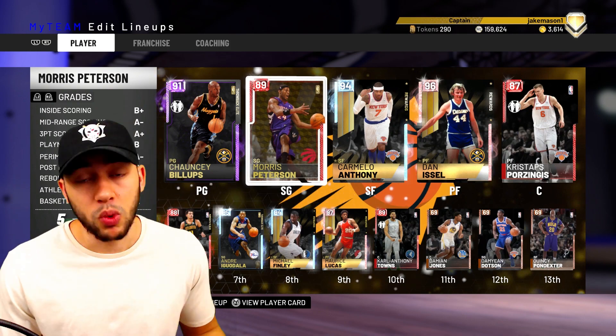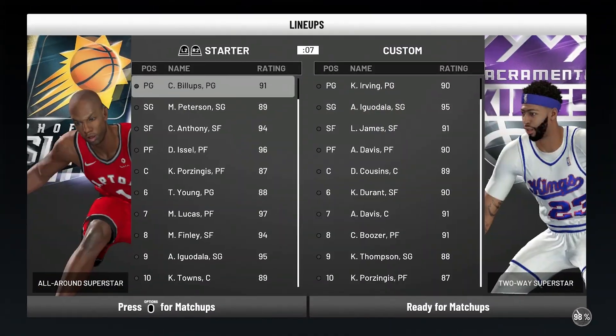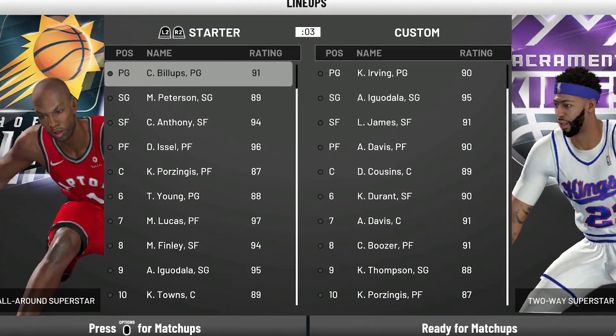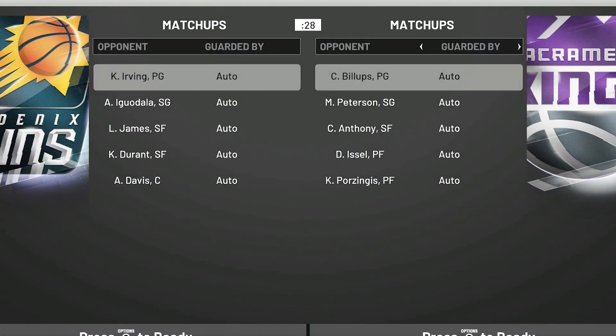Ruby Morris Peterson was about 15k on the auction house. We're just gonna hop into some gameplay to see how this Ruby does in comparison to the Emerald. Checking out our matchup — the opponent has Amethyst Kyrie, Diamond Iguodala, Amethyst LeBron, Anthony Davis, and DeMarcus Cousins — a really solid squad. Alright, here we go.